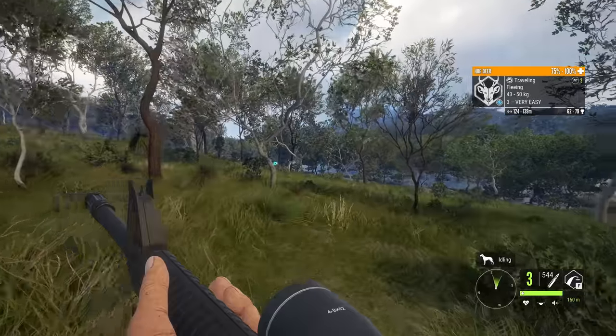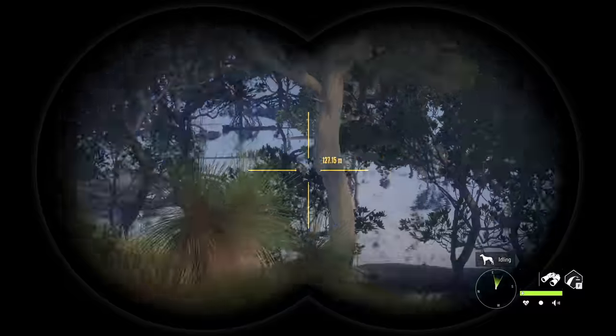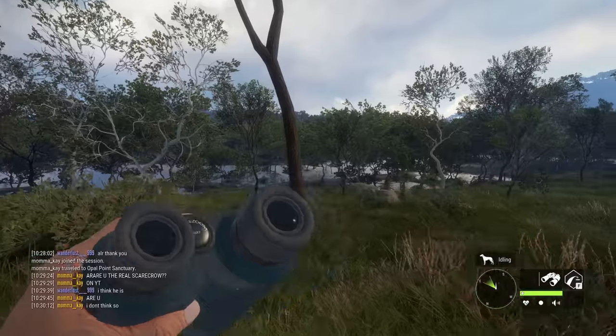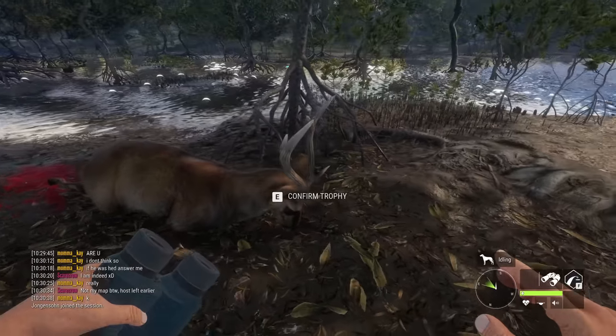There's a really nice one next to it as well. All of a sudden we found ourselves some really nice hog deer. Sadly, I couldn't get a good shot on that other one. But we got the main one down. This very well could be a diamond hog deer. And that is looking really good — that looks like it's got a very good chance.